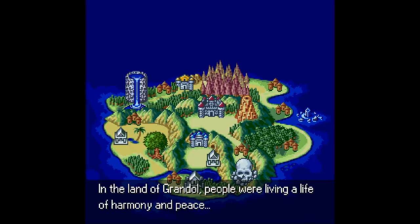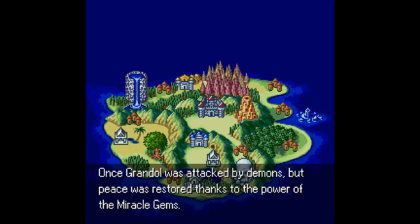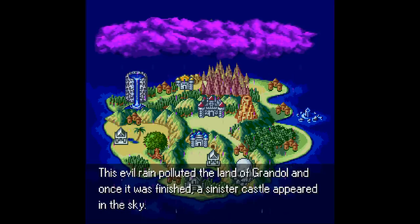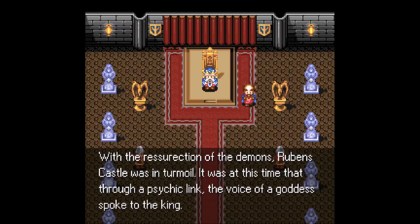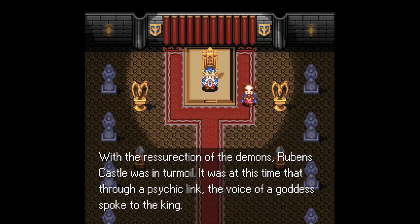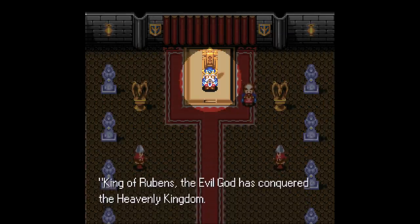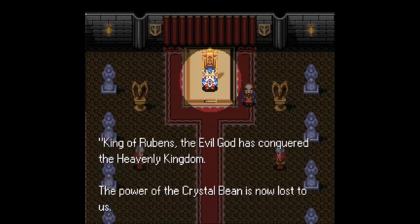The story takes place in the land of Grandol. It's peaceful and happy before a black cloud appears and creates a seemingly endless number of demon portals that spawn monsters, which take over the power of the Crystal Bean. The King of Rubens is tasked by a mysterious voice to call forth the Heroes of Light to win back the Crystal Bean, and they function as the eight different class types you can choose from.